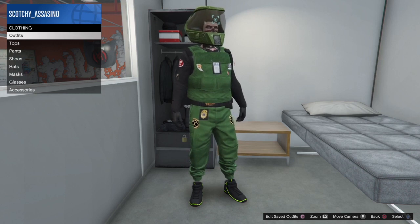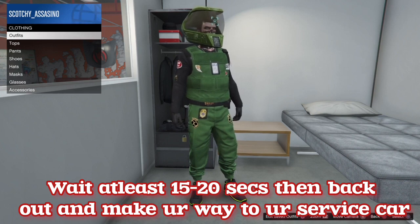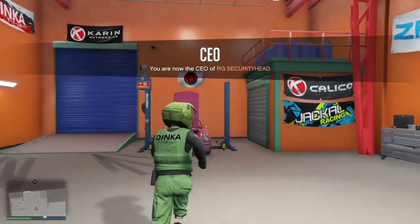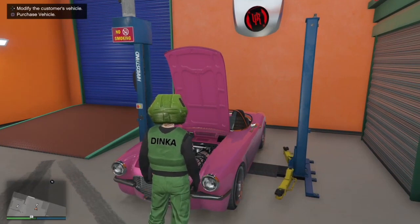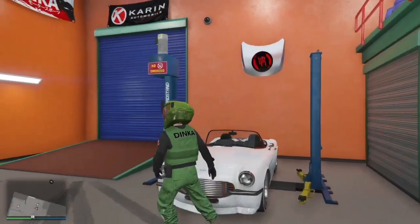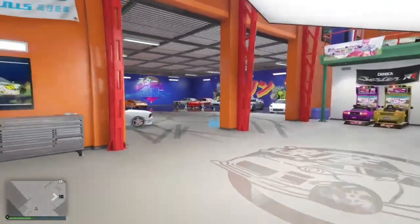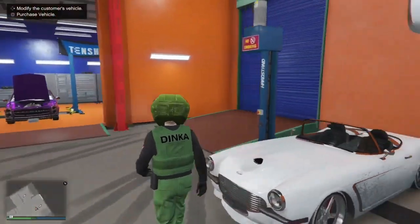Alright, once you guys have done that, you need to back out of that menu. Once you've done the phone call and the right d-pad at the same time, all you guys need to do is back out and then make your way to a service car. Press right on the d-pad to modify your service car. As you guys can see, all my mods are transferred over from my donor car to my service car. You can only do one car at a time.